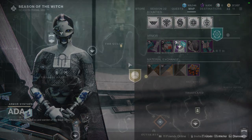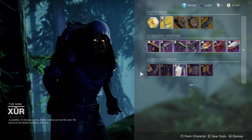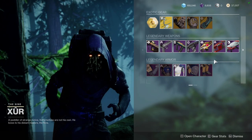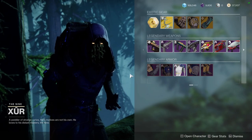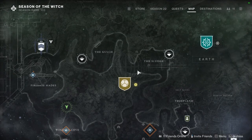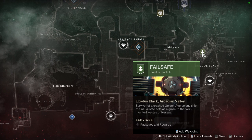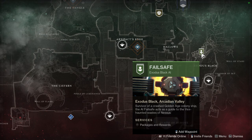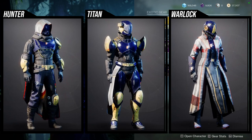As for Xur, he's in the Winding Coven in the EDZ, currently selling the Future War Cult armor. You can definitely check out the video I made to see what I think about it, but overall I'm not really impressed. If you want to get this armor without the Future War Cult insignia, definitely check out Nessus — more specifically go to Failsafe. She sells that armor and it's better than the Future War Cult armor, I promise you.